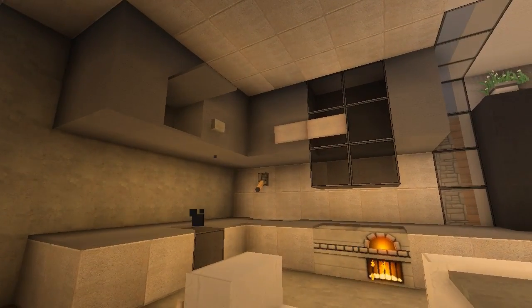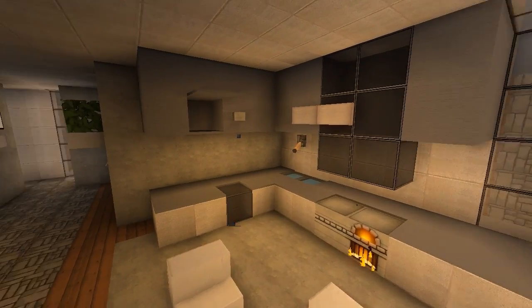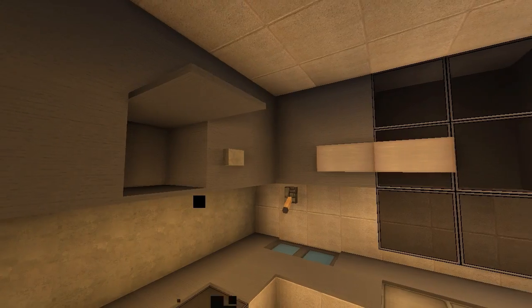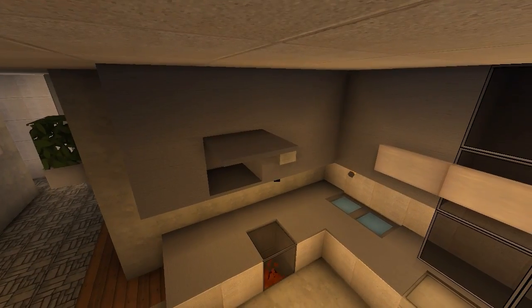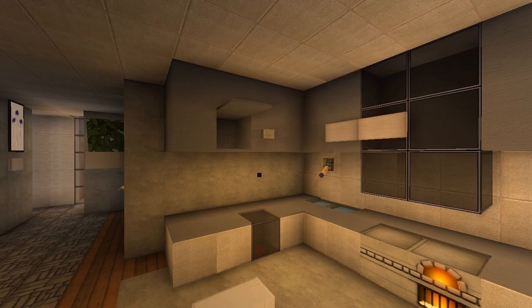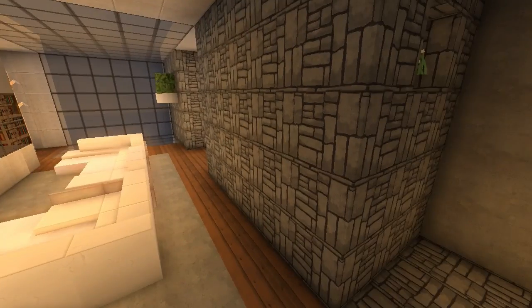We got a kitchen over here. There's something about those modern kitchen units which I absolutely love and adore. It might look a bit awkward with a string, but it looks really awesome because now you can tell there's a cabinet — a kitchen cabinet — which you can just open, all of them, if you know what I mean.